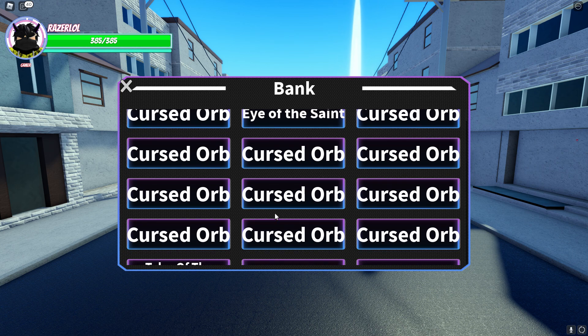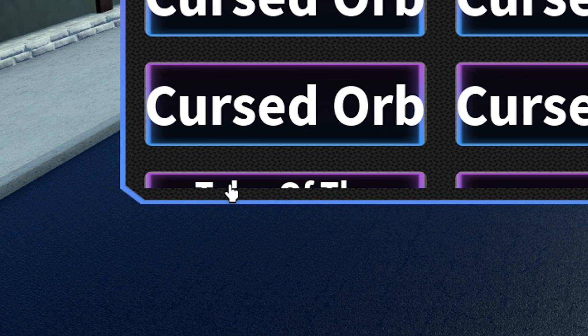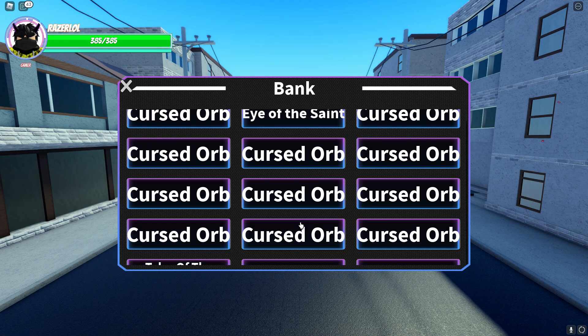So the main problem is that I can't scroll down on my inventory. You can see here that I've got a Tales of the Universe here — or I don't even know what item that is — but you can see there's an item there. I can't scroll down, and you can see that I have spaces there.